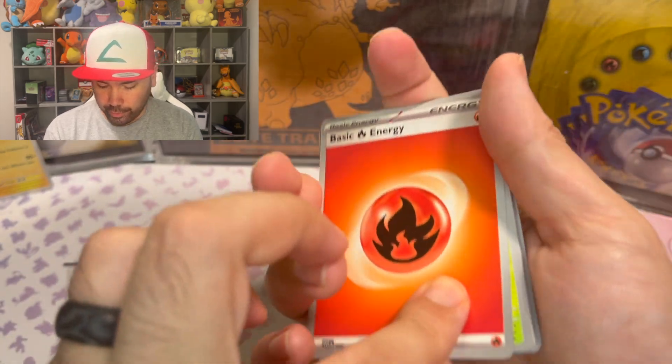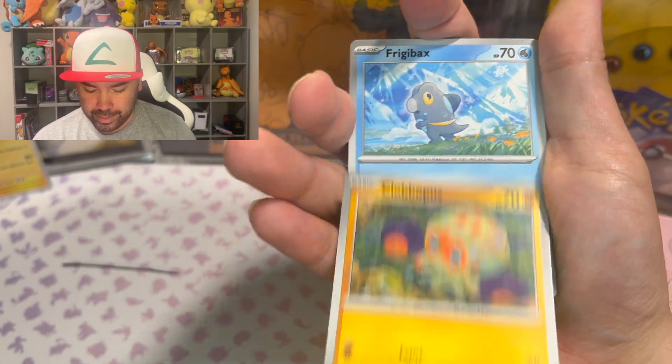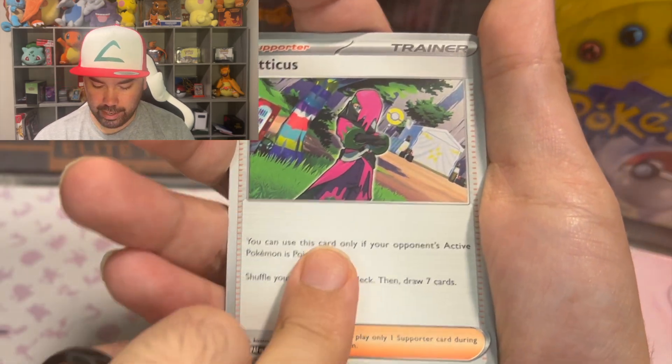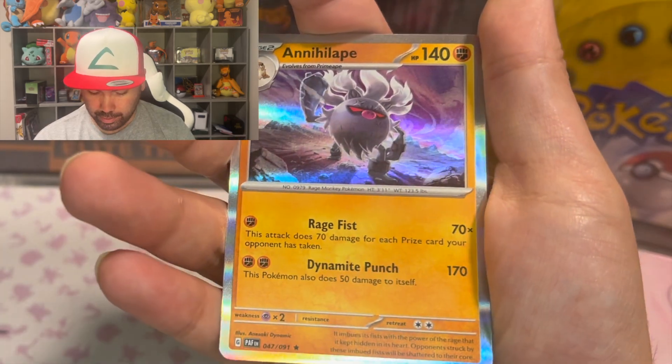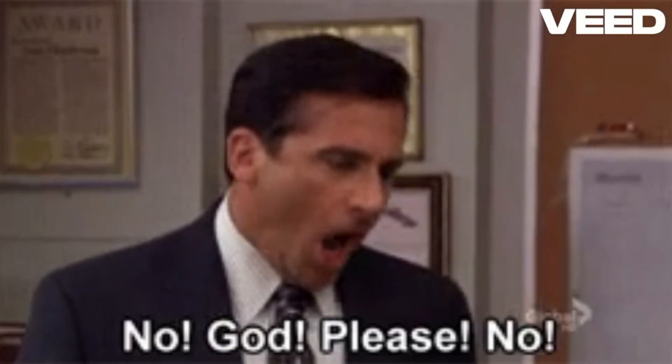What do you think? Do you think we're gonna pull a Charizard? Do you think today is going to be the lucky day? We got Don Pham, Atticus, and an Armarouge. Oh God, please no.